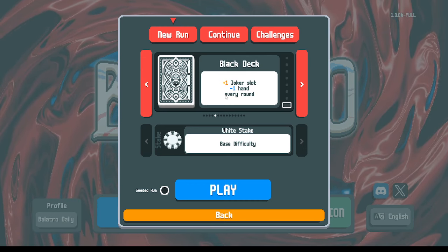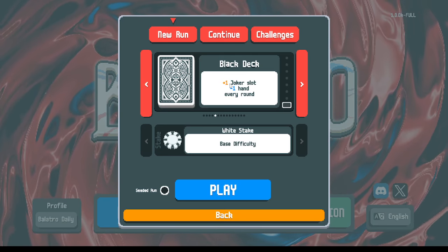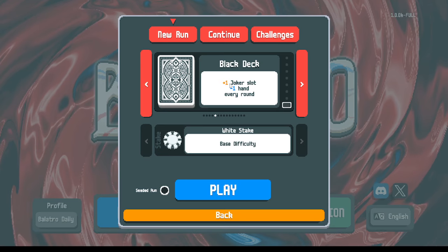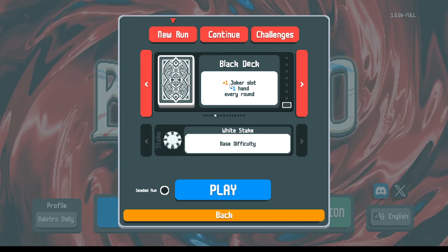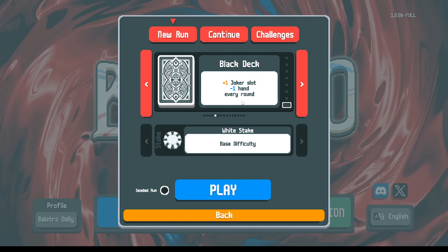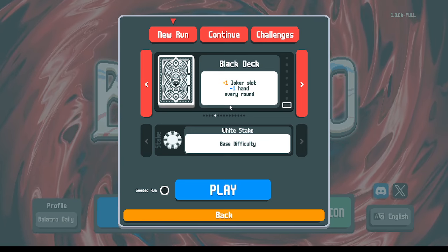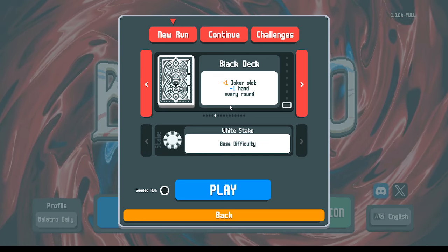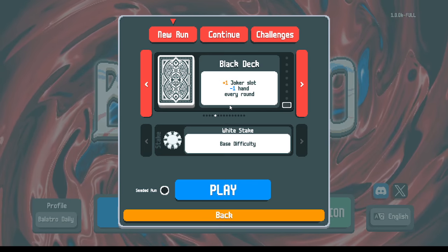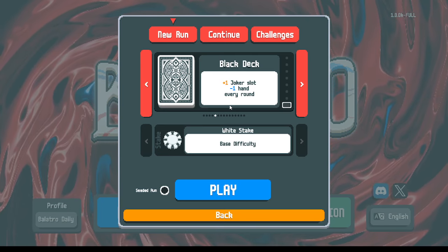By then, you already have to have sort of the engine online, so it can be kind of tough to get off the ground with the black deck. But once you get the engine going, the extra joker slot is going to kick in. A thing you can do with this extra joker slot is go maybe instead of four scoring jokers and one value joker, you can go five scoring jokers and two value jokers to make up for the missing hand and the less money compared to the yellow deck. So we should still be somewhat judicious about how we're using our joker slots, even though we have six. Alright, enough rambling - let's give it a try.